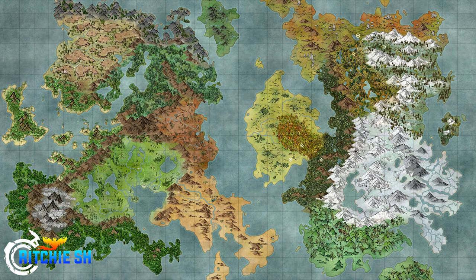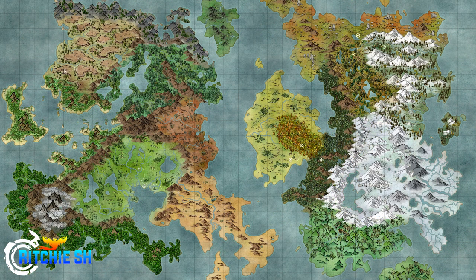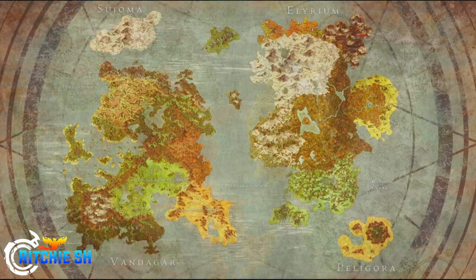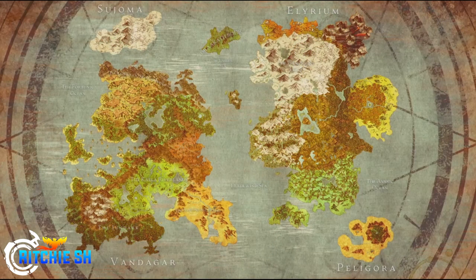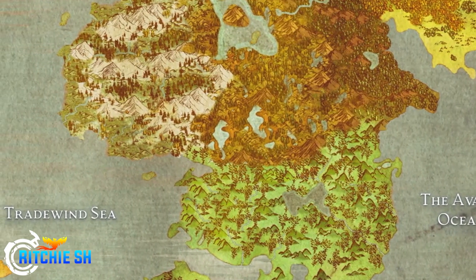This has been teased before by Steven in previous live streams, but I wasn't expecting this. Originally the Ashes of Creation map was 480 square kilometers. Now it is 1200 square kilometers — nearly tripling the size — with 750 square kilometers of that being ocean.